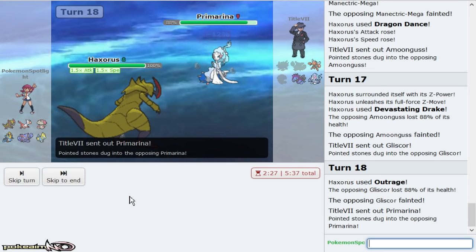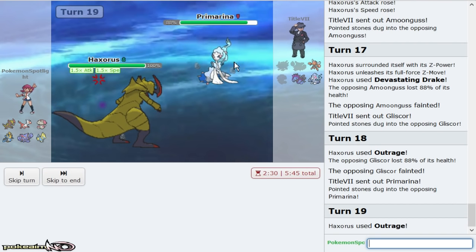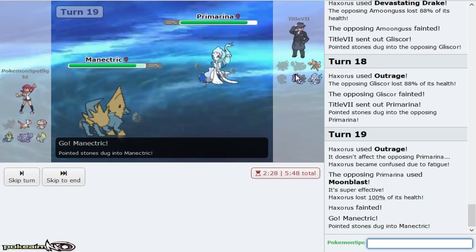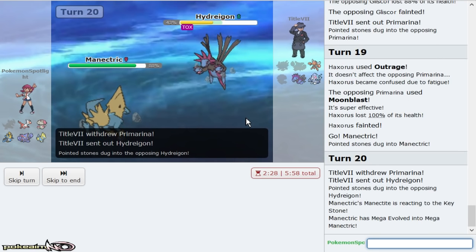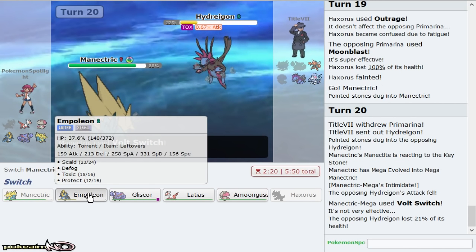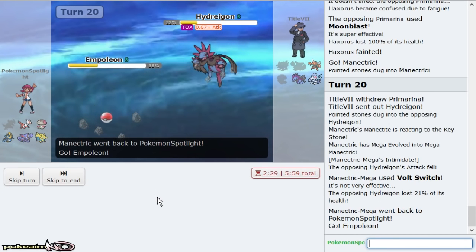He Moon Blasts me. I'm not going to go Manetric yet even though Scarf Primarina isn't actually faster than Manetric. I don't want my nature taking unnecessary damage. I just realized I poisoned the dragon so I can't go for Spore — otherwise my play was to go for Spore with a Moon Blast. I'll use Manetric and go right for that Volt Switch as Hydreigon comes out.